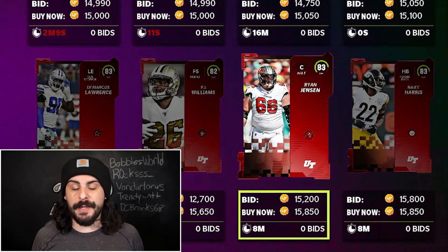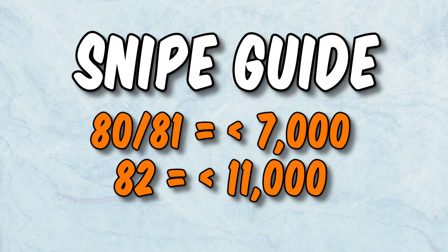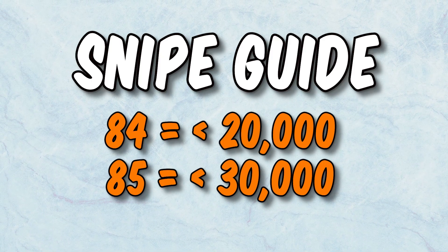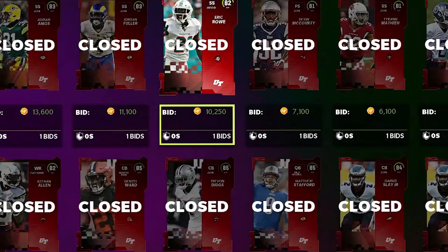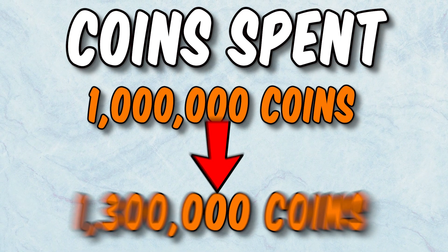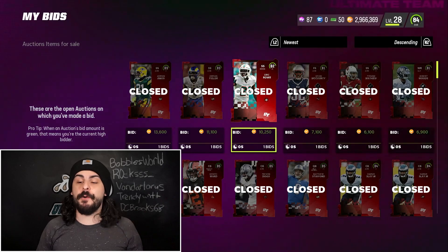Like this Ryan Jensen for 16,000 coins. But if you filter down, you can find these for cheaper. Right now I'm looking for 80s to 81s for under 7,000 coins, 82s for under 11,000, 83s under 13,000, 84s under 20,000, and 85s under 30,000. Throughout the week, I can sell for more than I paid. I grabbed this Adrian Amos for 13,600 and plan to sell it for about 16,000 to 17,000 when the market goes back up. From Saturday's snipe session, I got 82s for 10,000, 83s for 11,000, 85s for under 30,000, and 84s for 20,000 or less. I spent over 1 million coins sniping and I'm hoping for a 30% to 40% return — around 1.3 to 1.4 million total.